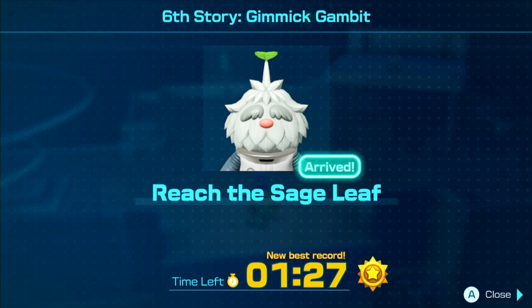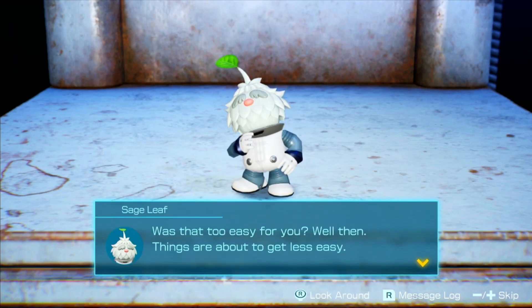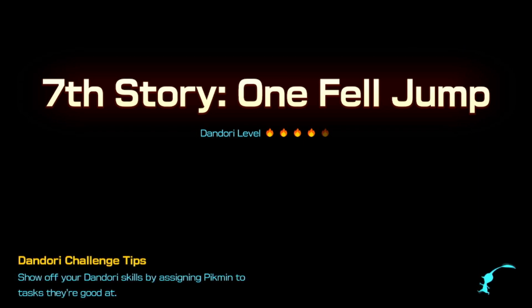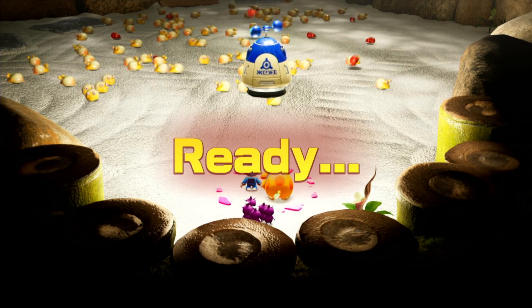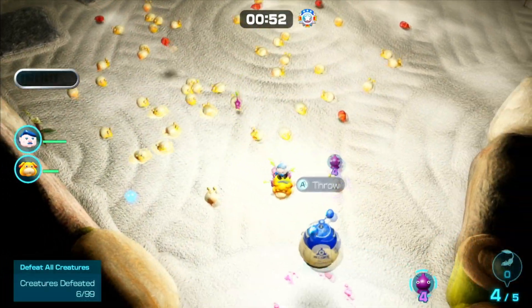Well, that one was really short, so I guess we'll do one more. Was that too easy for you? Well, then things are about to get less easy. That one was pretty easy, I'm not gonna lie. I don't know if that was classified as a three-star or four-star, but it felt like a two-star, to be honest with you. One Fell Jump — let's see what this is. Oh my god, really? This is like a Mario Party minigame.